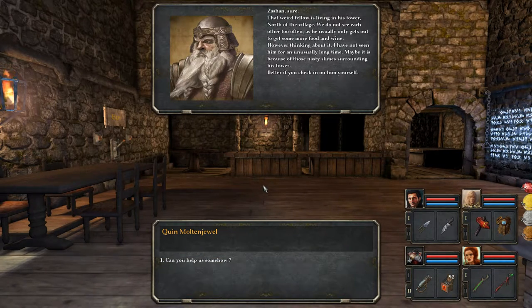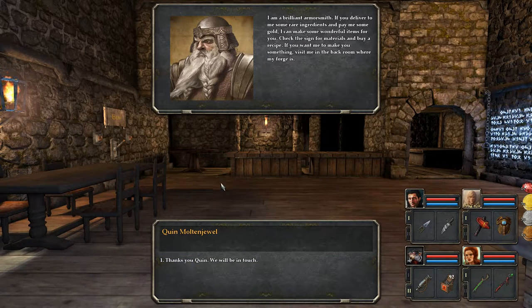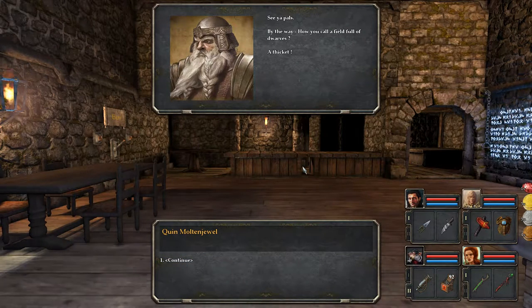Quinn, tell us something about mage Zashan. 'Zashan, sure. That weird fellow is living in his tower, north of the village. We do not see each other too often, as he usually only gets out to get some more food and wine. However, thinking about it, I have not seen him for an unusually long time. Maybe it is because of those nasty slimes surrounding his tower. Better if you check in on him yourself.' Can you help us somehow? 'I am a brilliant armorsmith. If you deliver to me some rare ingredients and pay me some gold, I can make some wonderful items for you. Check the sign for materials and buy a recipe. If you want me to make you something, visit me in the back room where my forge is.' Thanks, Quinn. 'See ya, pals. By the way, how do you call a field full of dwarves? A thicket.'